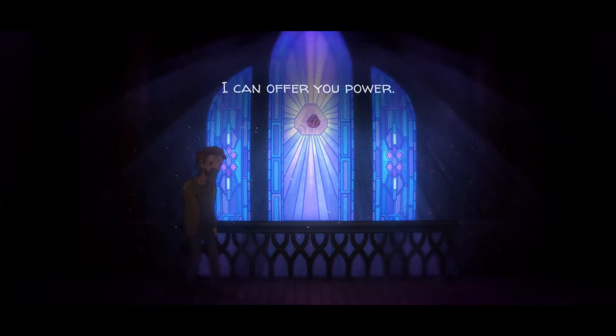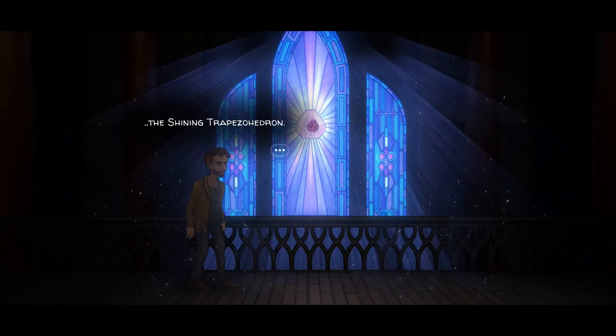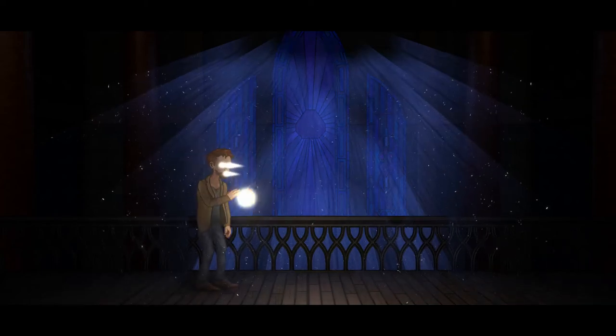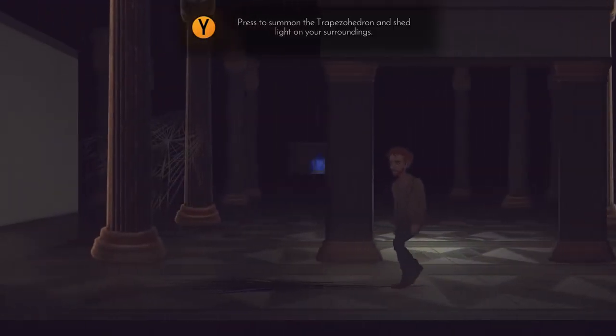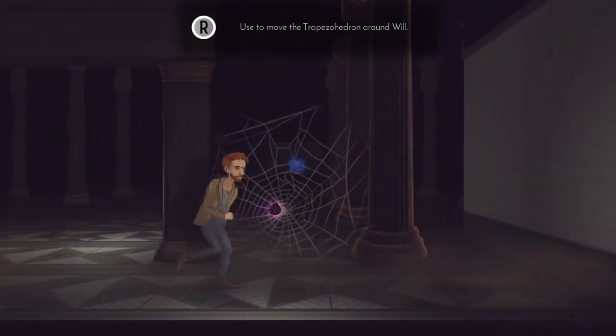The trapezohedron serves multiple purposes: it kind of helps you solve different mysteries, you can use it to defend yourself, and in its most basic form it pretty much provides you light. We do have different parts of the game that are much darker than others. We're about to move on to some of the more main mechanics of the game — you'll see at the top left there the player just got the trapezohedron, so we're about to teach them how to use it. I played with a gamepad but you can also play with a keyboard and mouse — we support that as well.